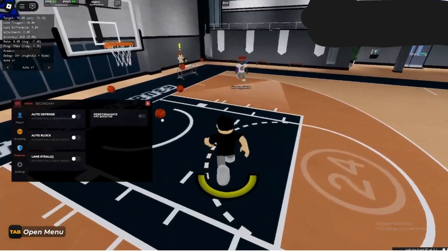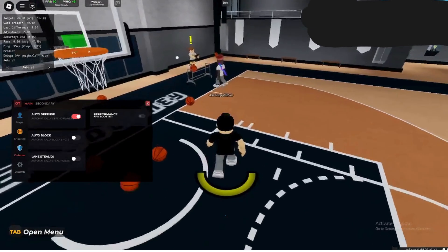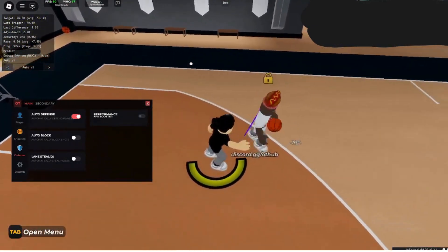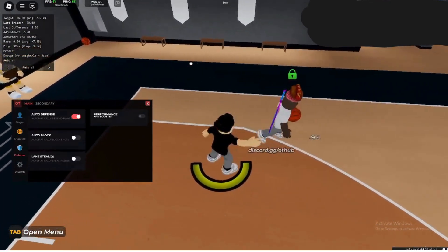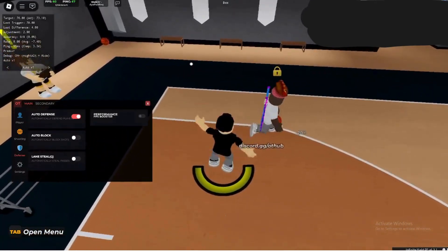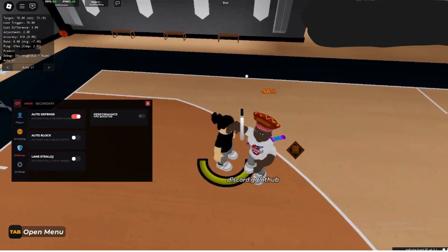Now on defense — this is definitely what makes us have the best script. Let's turn on auto defense. You can pick a vulnerable round, and as you can see I'm just holding G and it is playing defense for me. It will play lockdown defense, easily guarding your opponent, and if they shoot it presses up on them.